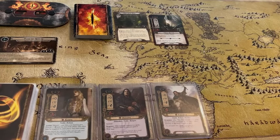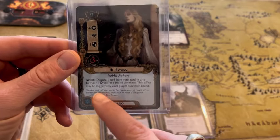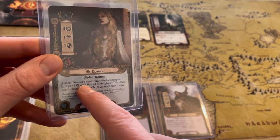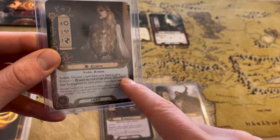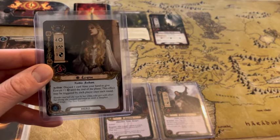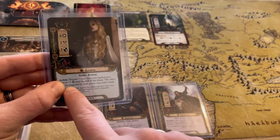Alright, here we have it — this is the leadership spirit deck. Let's just go through our heroes really quick. The first one here is Eowyn, and she is a noble of Rohan, she's a spirit hero. The biggest thing you want to see here is this action — what she can do. She can discard a card from her hand to give Eowyn plus one willpower until the end of the phase, and this effect can be triggered by each player once each round.